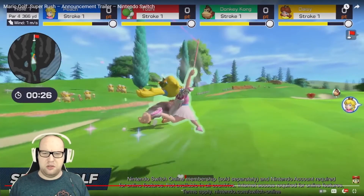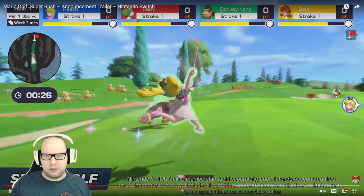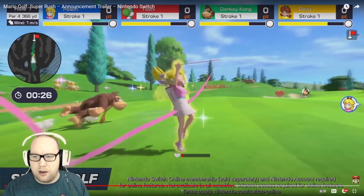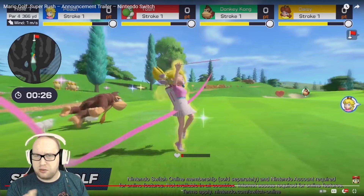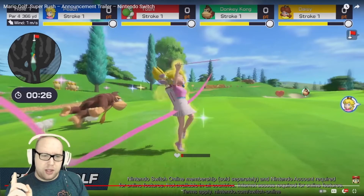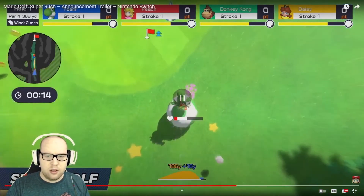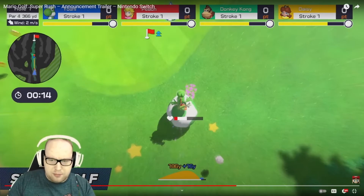Here we see Peach pull out some kind of baton and speed up — similar to Mario and Sonic at the Olympic Games. We also get a slight look at Donkey Kong in the back; he's just Donkey Kong, not dressed up or anything. Peach didn't appear to use a power-up, so I wonder if every character has their own speed-up ability and the ice flower was just Luigi's specific one. There's also a heart icon on the course, which makes me think you can attack other people and slow them down.